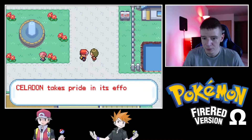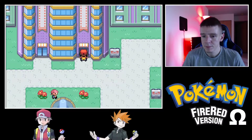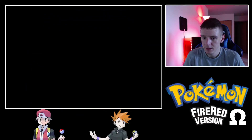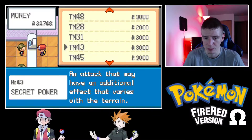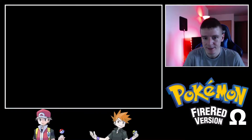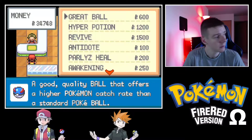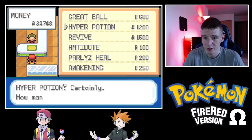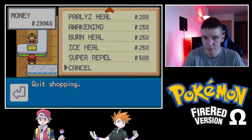Let's go shopping. I'm mostly interested in TMs, but let's see if they have anything else of interest. Roar. Skill Swap. Dig. Brick Break — Brick Break's not bad, we could replace Karate Chop with Brick Break. Attract — not too interested in that. Great Ball — could always use more of those, but we're fine with 11. Hyper Potion — I'm not going to buy too many yet; I think our team can still work through with Super Potions.